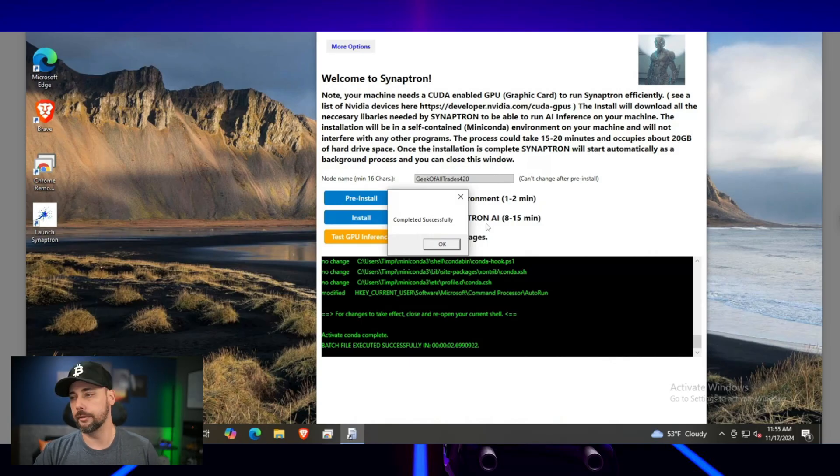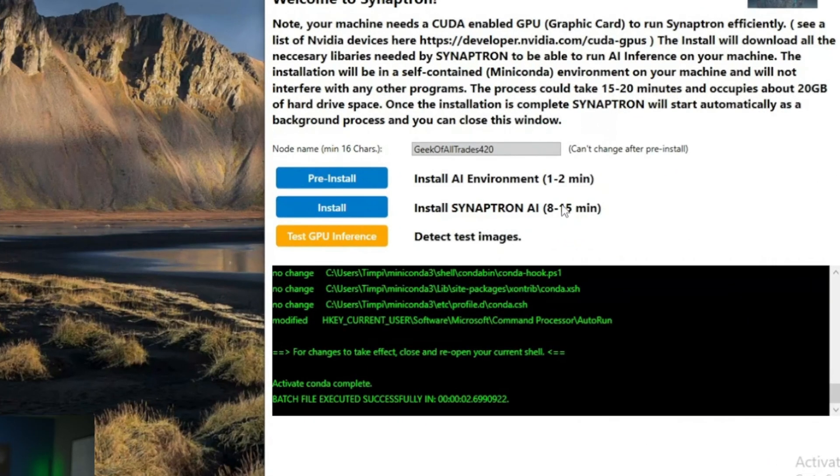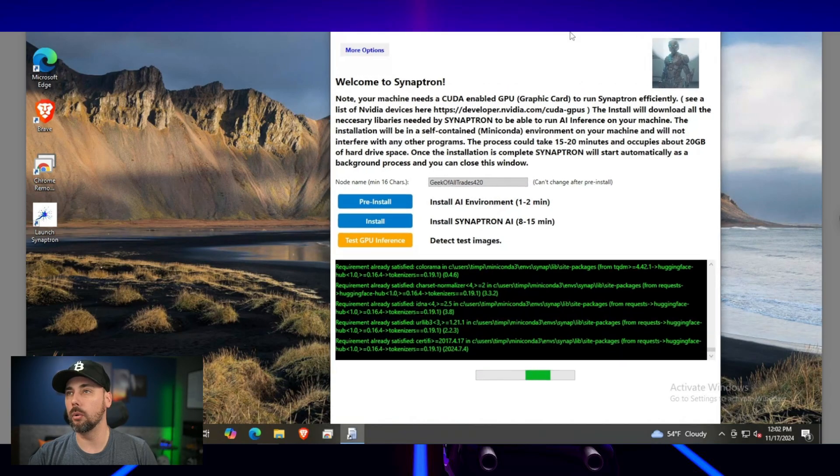That took about a minute and a half — it's 11:55 and completed successfully. We hit OK and move on to 'Install Synaptron AI', which is the heavier step. It says 8 to 15 minutes but also warns it could take 15 to 20 minutes and occupies about 20 gigabytes of hard drive space. We hit Install and wait.